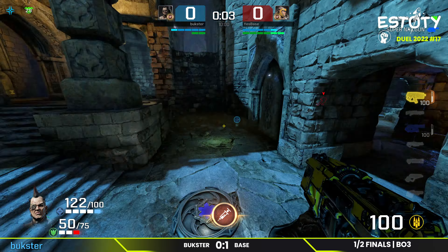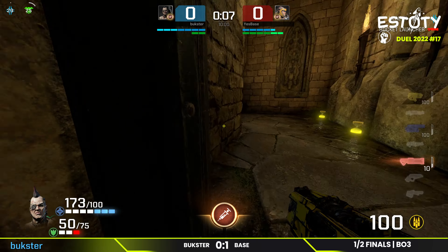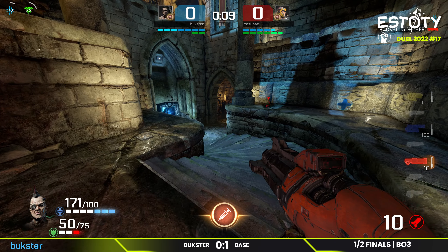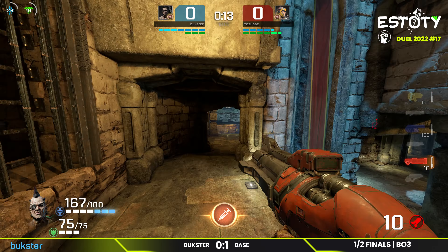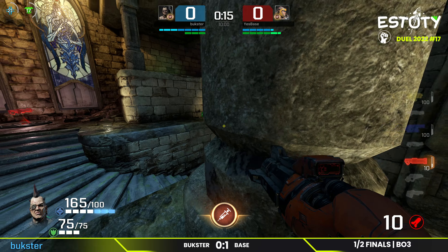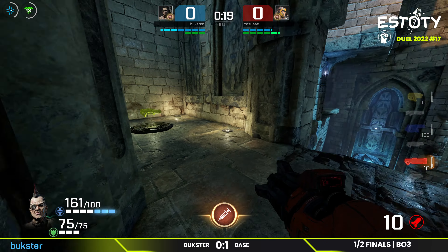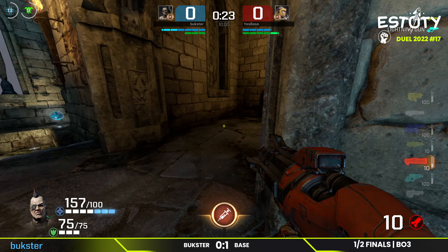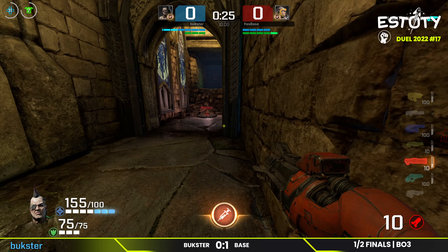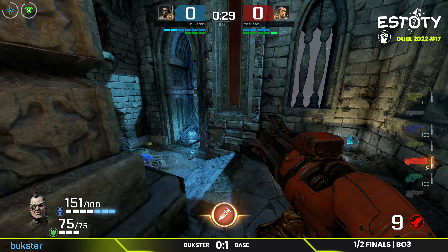It's the second map — I missed who won the first one. Base took that one. Ranger on this map could be very scary up close for Buckster, but Buckster has the advantage of using the pads to quickly take routes that wouldn't otherwise be available to him without taking damage — mobility versus pure raw burst damage.